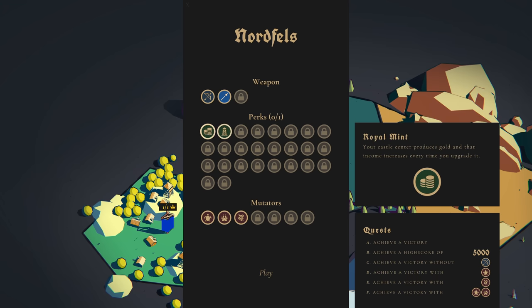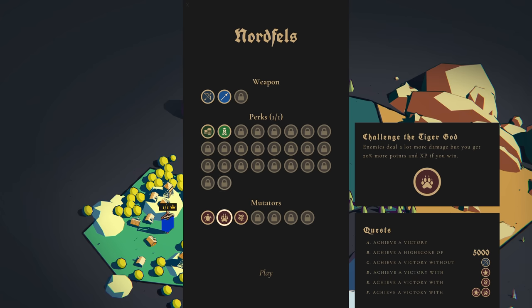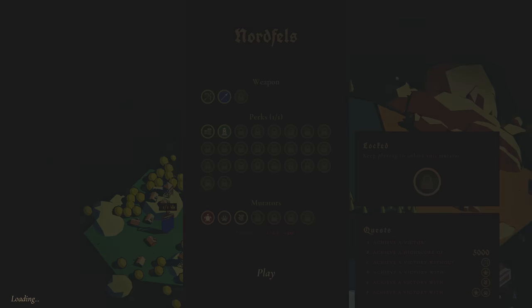For our perk, we can only choose one. Towers have much greater range and projectiles deal significantly more damage to enemies — let's pick that. For a mutator, how risky are we feeling? Let's throw on the Turtle — enemies have more health but don't deal more damage, and we get 20% more points and XP if we win. Then we unlock more perks, use those in other levels, or redo this with better perks. Let's try it.